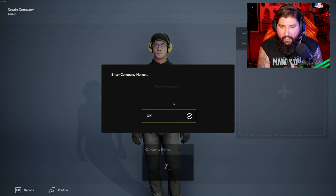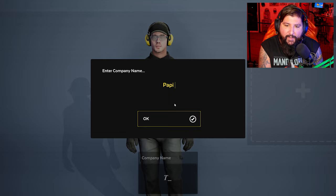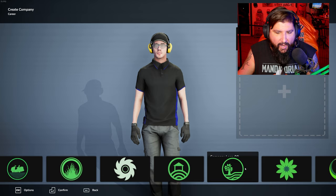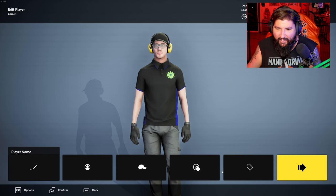We have to create a company. The company name is going to be Poppy Enterprises. For the company logo, we're going with something close enough — there we go.